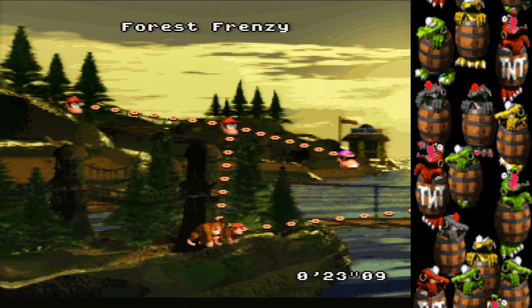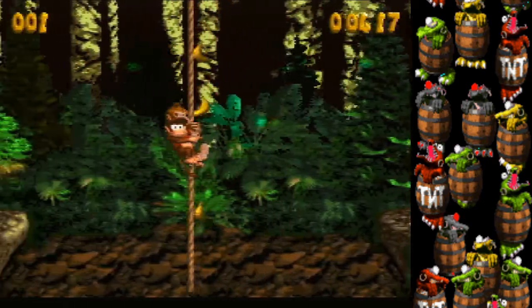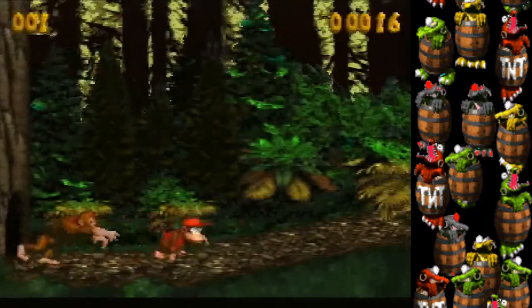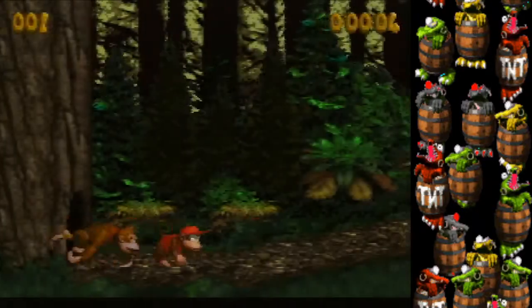Forest Frenzy is a big one — there are multiple ways to do its skip. The most viable for this race is the old super jump method. You enter the stage and jump on a rope. As a side note: you can jump off ropes early, though it's like one frame and tricky — it's worth attempting as it saves a little time. After the rope, roll up to the platform with the DK barrel and roll through the kaboing, clearing the gap.